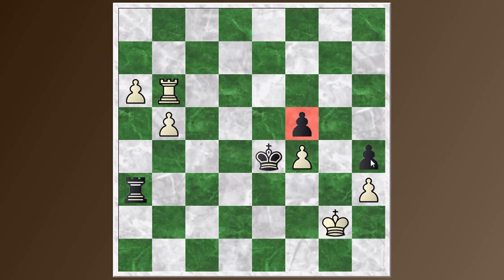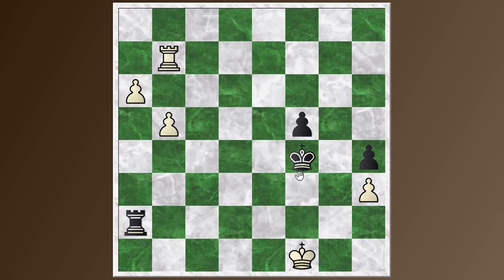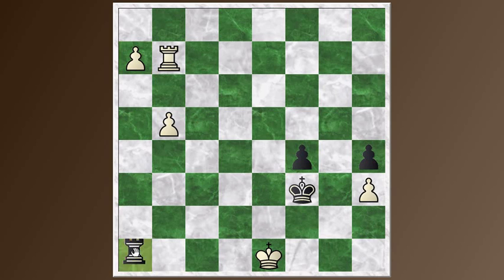King takes F4, creating a passed pawn. Now Rook B7, getting out of the way so the pawns can advance one step further. Rook A2 check was played. The king drops back to F1. King comes to F3, threatening checkmate — a very common technique in these endgames — forces the king out from its ideal defensive position to the side. King E1. Now F4 was played, advancing one step closer to the goal, but A7. And now the move Rook A1 check, chasing the king away from this pawn.